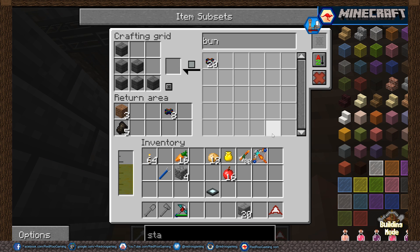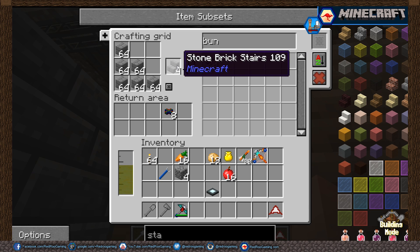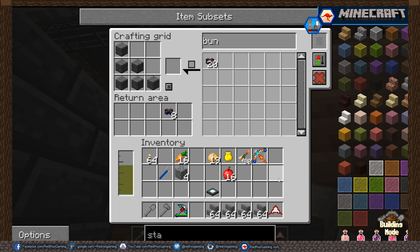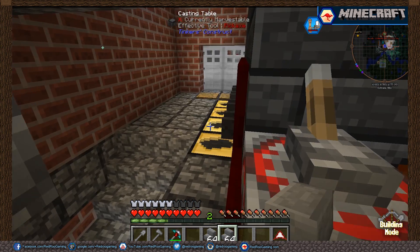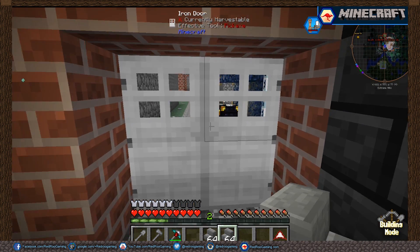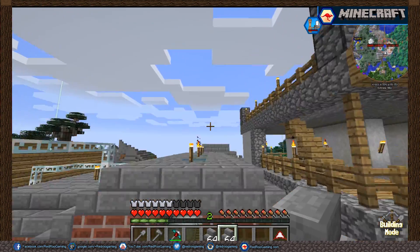Stone brick stairs. Let's just grab four sets of 64 — that should be tons. I shouldn't need more than one or two sets of these.